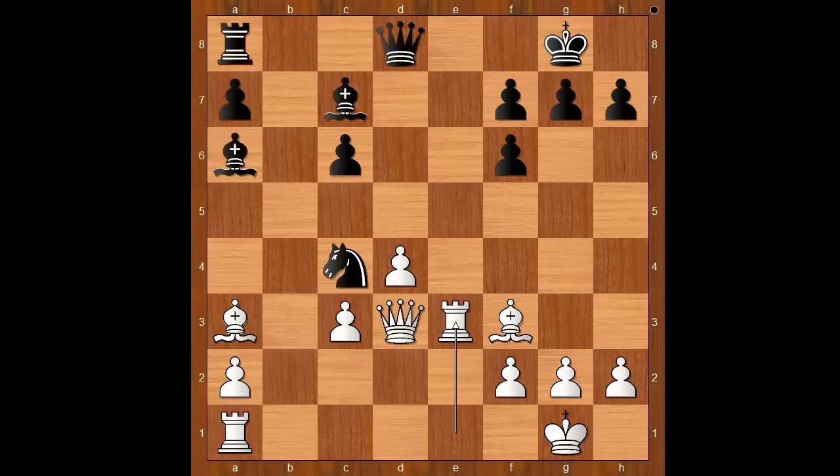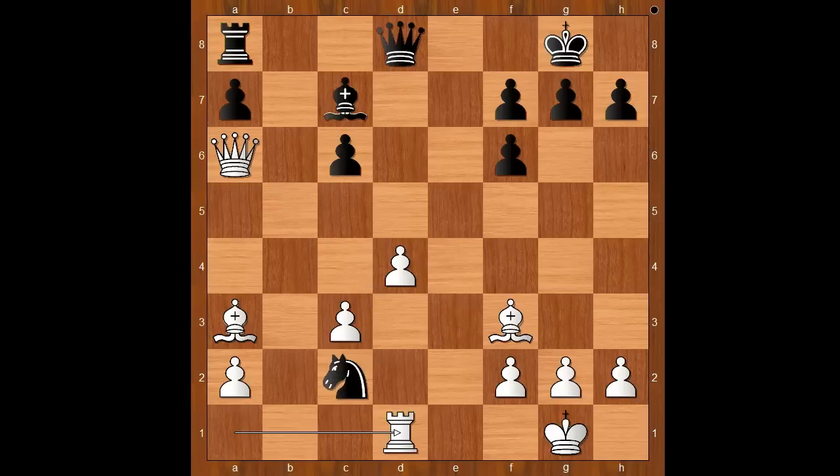Rook takes on e3. Knight takes on e3. Queen takes bishop on a6. Knight to c2. Rook to d1. Knight takes on a3. Queen takes on a3. White is threatening to take on c6.